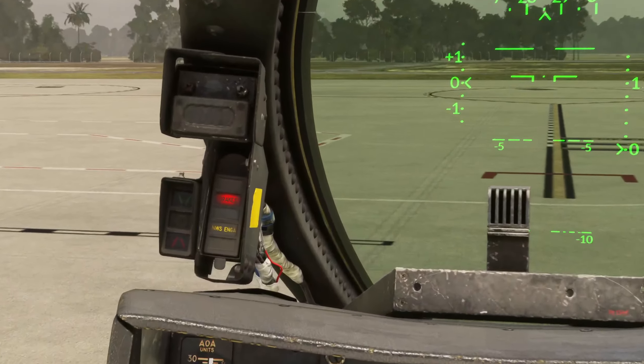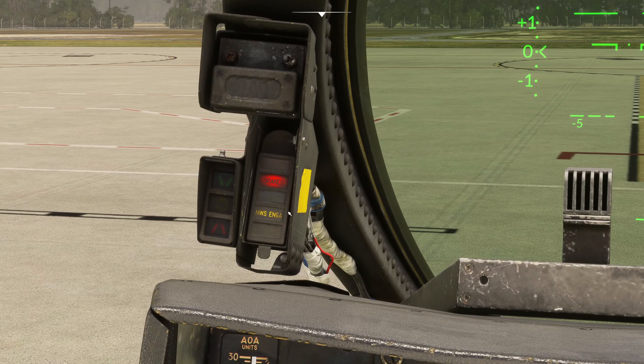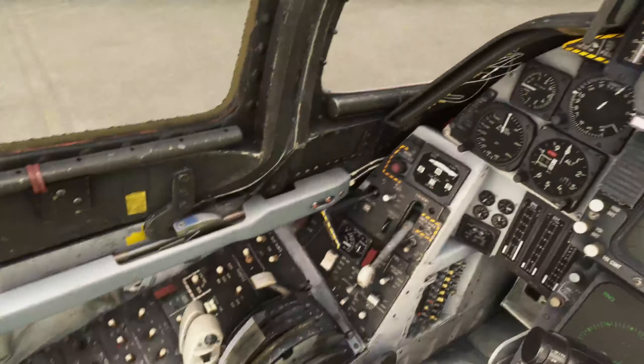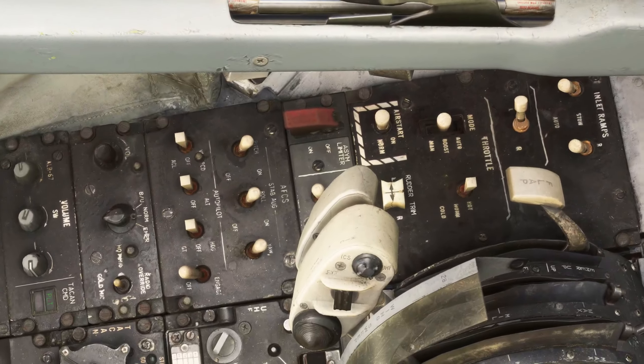For the nose wheel steering button — if you're wondering whether it's on or not, you're looking up at the HUD display for 'NWS Engage'. If I click it once that indicator disappears, and clicking again brings it back up. When it says 'NWS Engage' it's on. When it's not there, it's not on, and you won't be able to steer left and right very easily on the ground.